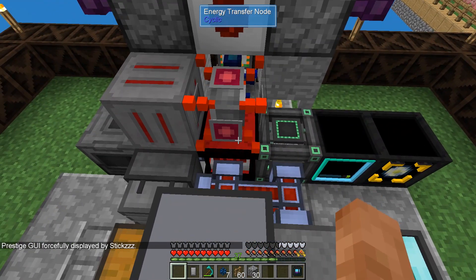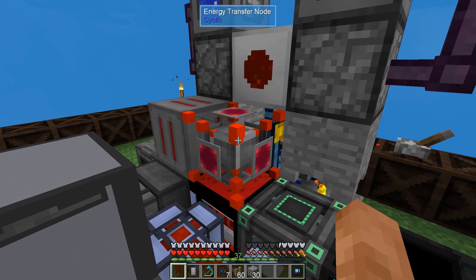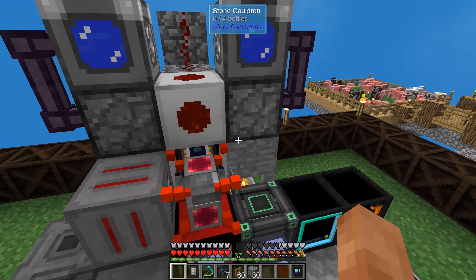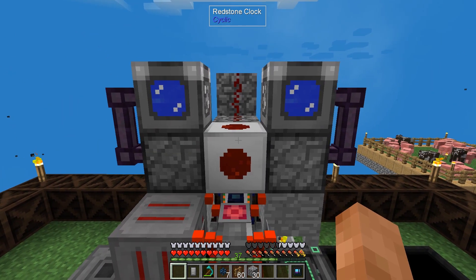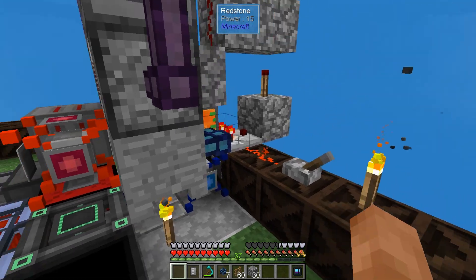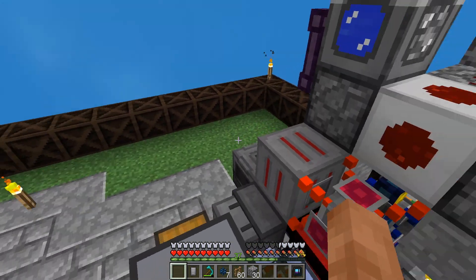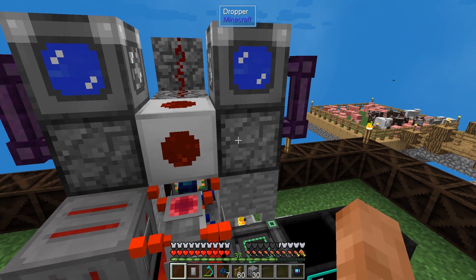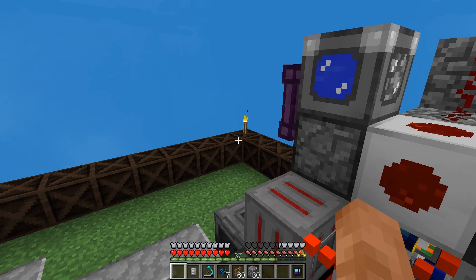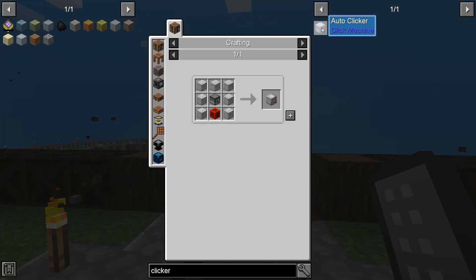I probably want about four of these upgradable geothermal generators and at least four energy transfer nodes so we don't have to have cables going everywhere — we can just wirelessly power everything. But we're going to need a bit more lava production, probably a few more cauldrons. I don't want to use droppers anymore; I want to use a clicker instead.